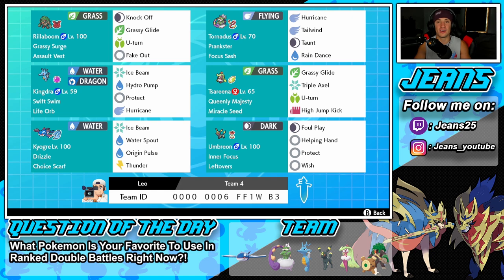Middle left is Swift Swim Kingdra, and I miss this Pokemon so much. Haven't used it for a couple months — it's just so good all around on rain teams. Water and Dragon type, Swift Swim as his ability doubles its speed in the rain. Life Orb as item with an amazing moveset of Ice Beam, Hydro Pump, Protect, and Hurricane.